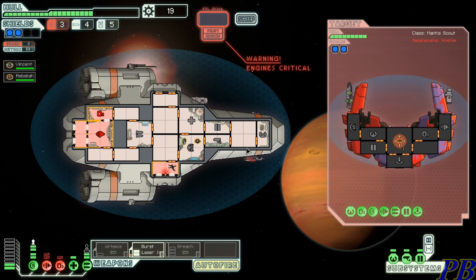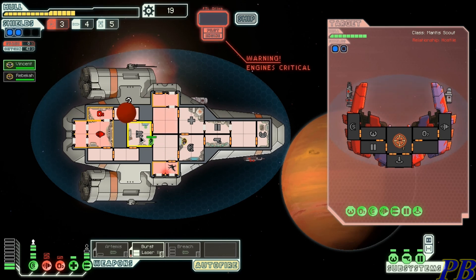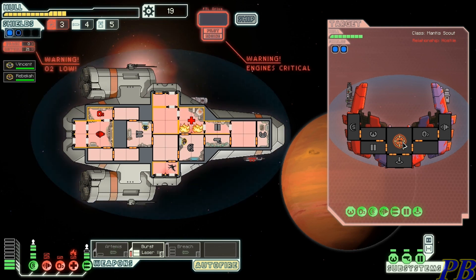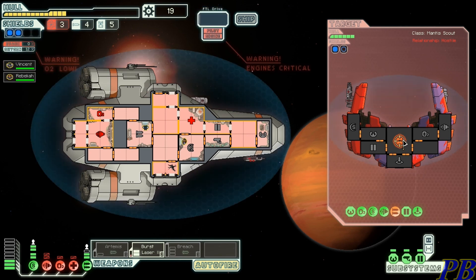We're not even doing damage to them. My hull is looking pretty weak. I've actually done some damage to them now. Auto-fire is set up and should be taking out their weapon system relatively soon. With the doors open it puts out fires nicely. I'm not doing enough damage to take these guys out — this is pretty bad. I can't jump because my engine is damaged, I have no oxygen, and yeah, this is bad.